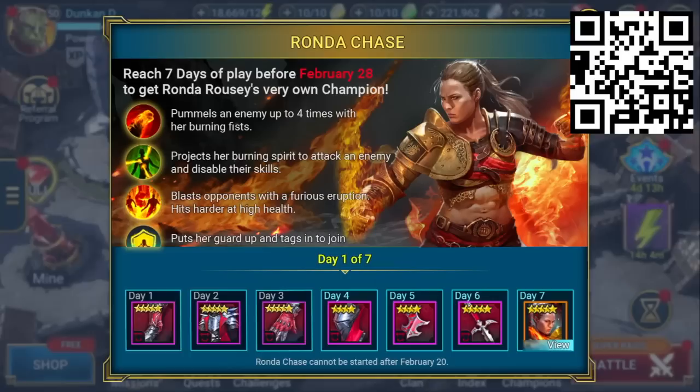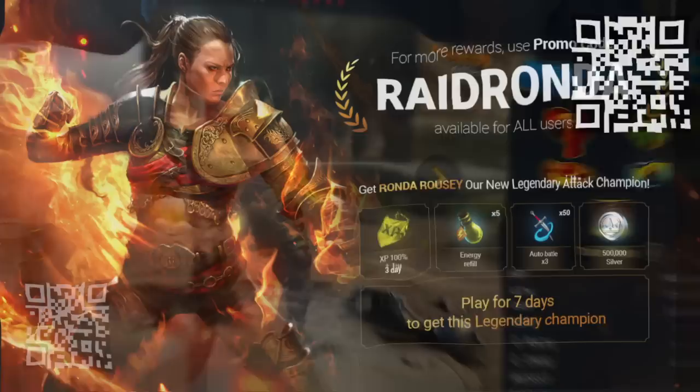You can get Ronda for free right now, whether you're a new or long-time player, just by logging on to Raid. All you've got to do is log in and play the game for 7 days from now until February 20th and Ronda's yours. That's all there is to it. To celebrate Ronda's arrival in Raid, just enter the special promo code RAIDRONDA as one word.